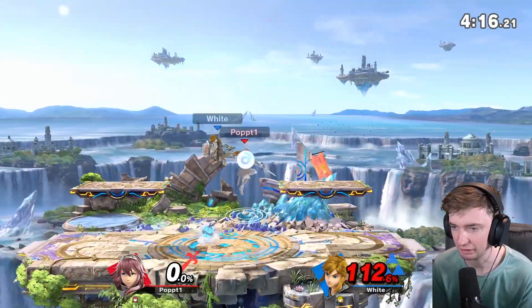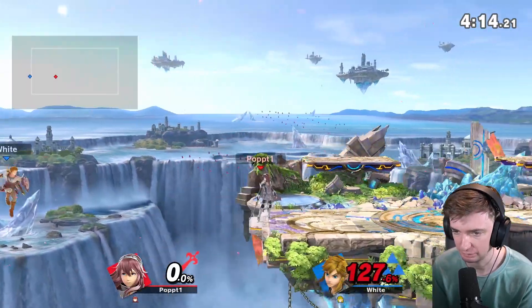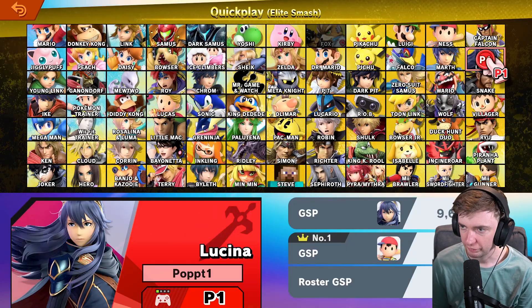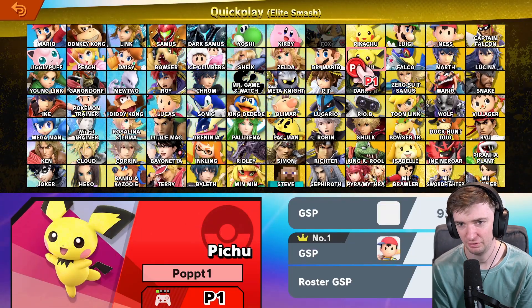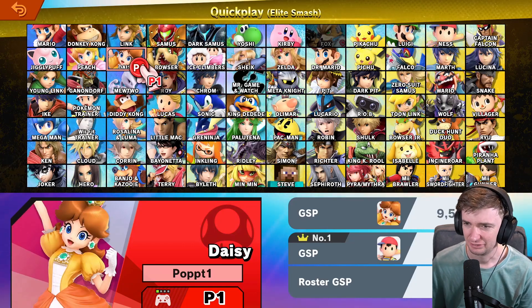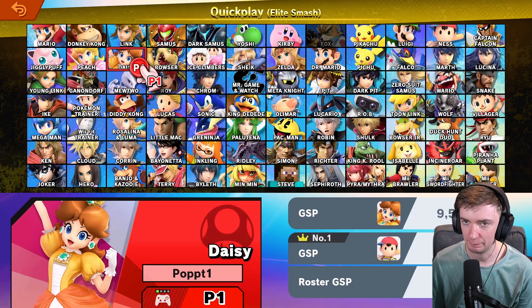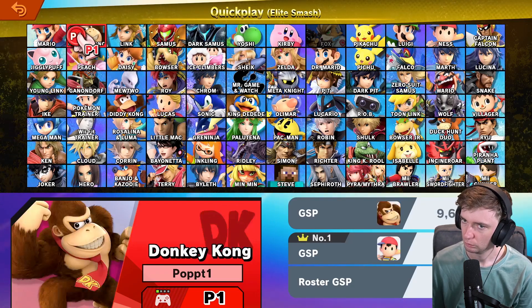I don't get how sometimes the hit just kills you and other times it does nothing. And you have no jump, so I'm the best. Who else could do some cool things with this tech? I feel like some characters like Mario aren't really going to get much off it. Donkey Kong, maybe when you're running away and you fly back in with the back airs.